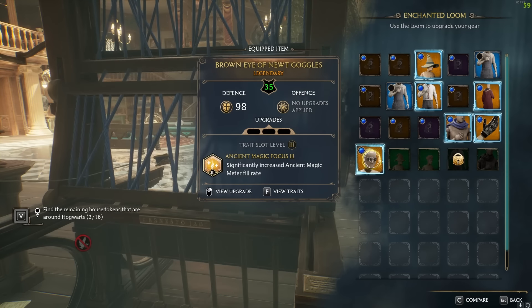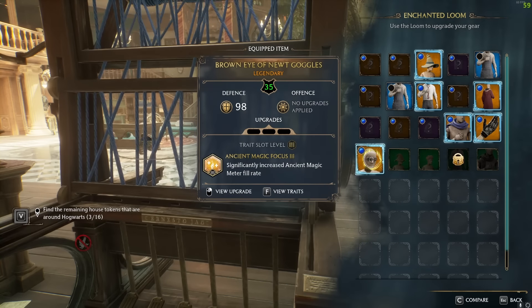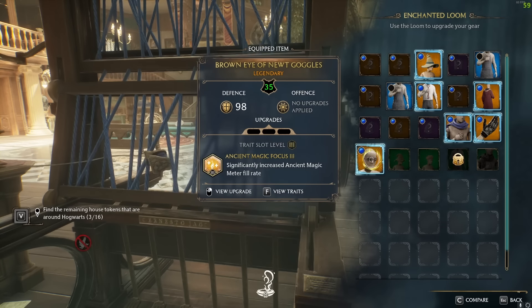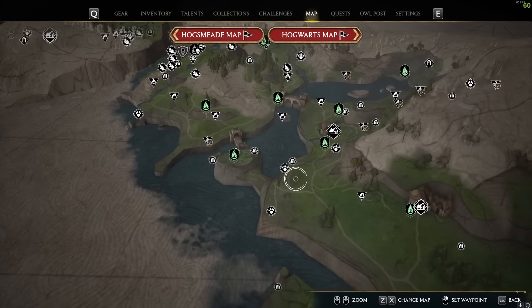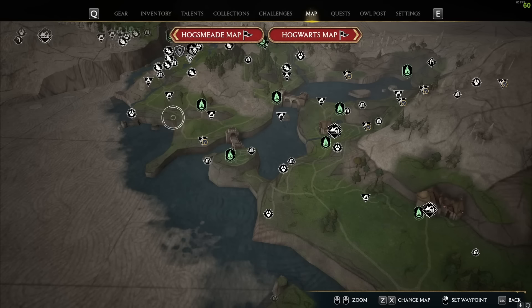These are really powerful additions that can be put onto Legendary gear. For example, I have Manipulation 3 on one piece — Imperiused targets do significantly increased damage. On my glasses I've got Ancient Magic Focus 3, which significantly increases the Ancient Magic Meter fill rate. Getting those Diricawls in for level 2 traits is super useful and gives a massive spike in power. A really great location to find both beasts is in the Morvvern Lake area at the bottom south, near where it connects to Manor Cape — there's a Niffler Den in the bottom corner and a Diricawl Den just slightly north of it.